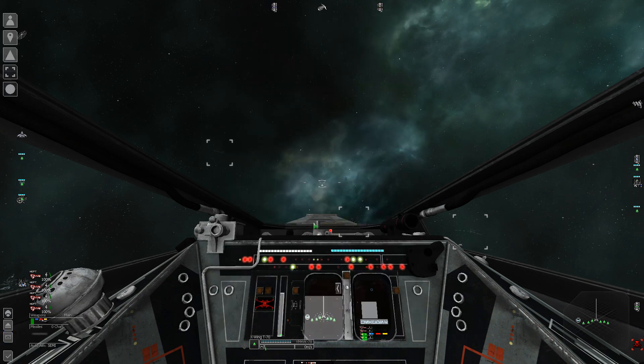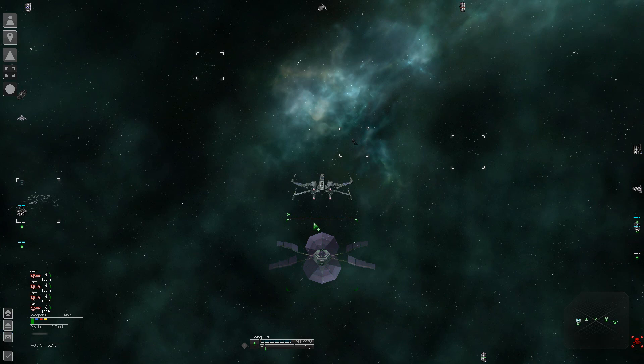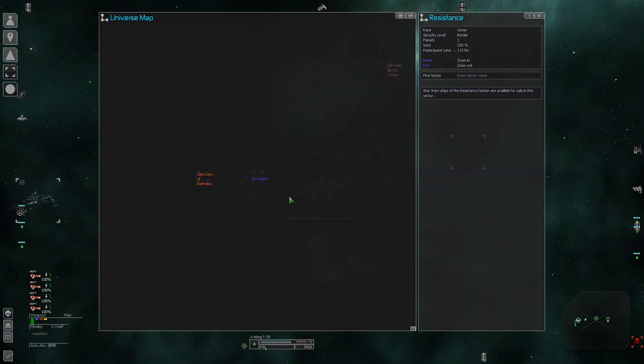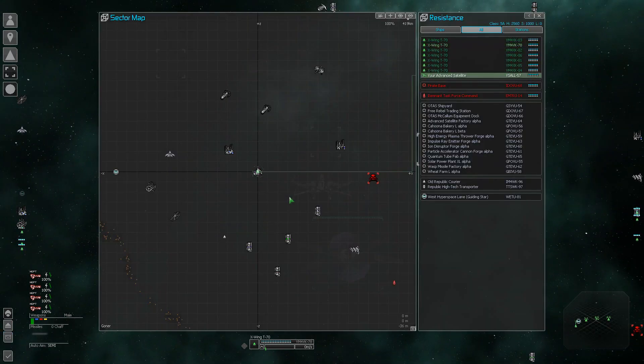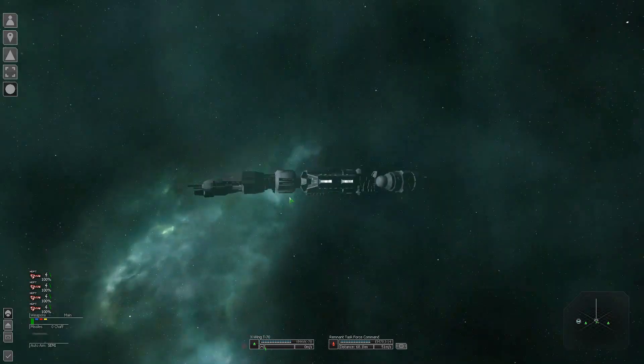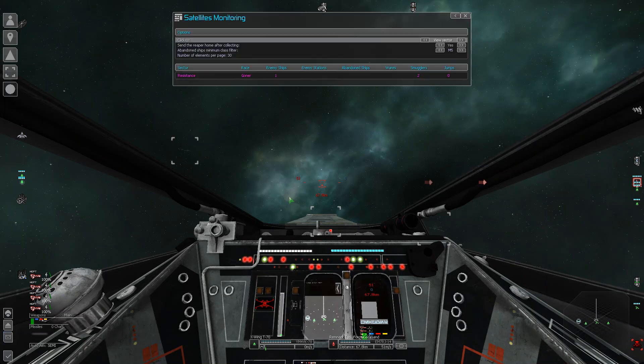Now that we've set up all the controls, I'll show you what satellite monitoring looks like. Right now we don't have any advanced satellites, but all of the Star Wars OU game starts give you at least one advanced satellite. So we're going to eject it. Here we are in the resistance sector because this is the resistance game start. As you can see there is one enemy ship here — some random Imperial ship. If we hit the Equals button, which is our satellite monitoring button, this is the satellite monitoring menu.